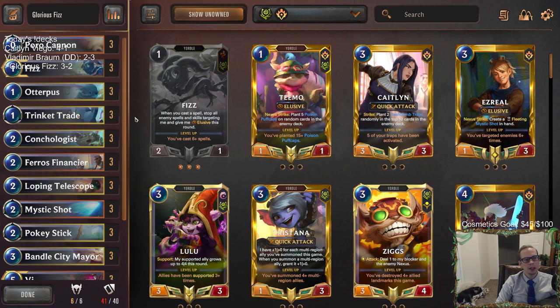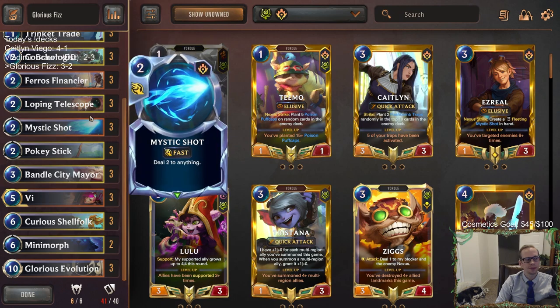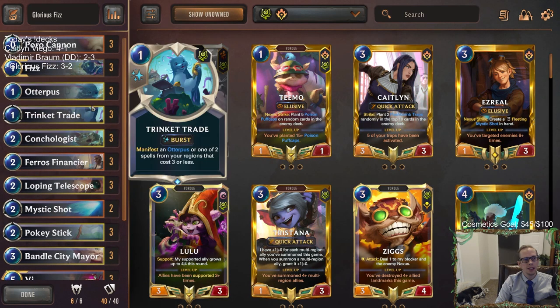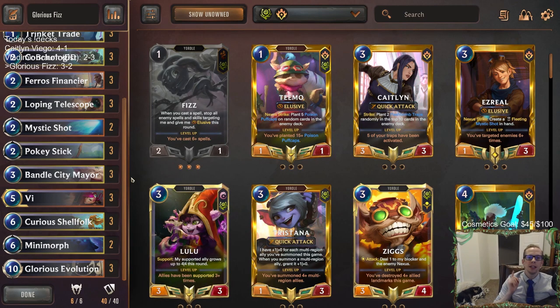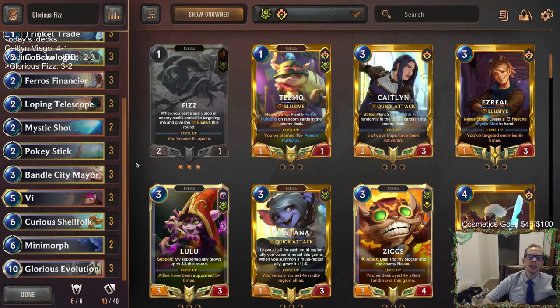This is tough — I want to play these 41 cards and I don't know which one card to cut. For those watching later on YouTube, let me know which card you would cut if you want to fit another Financier in here to find Glorious Evolution. Maybe it is just Mystic Shot since you have other things that can create Mystic Shots.